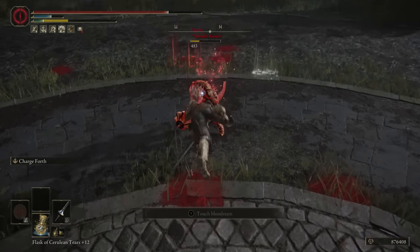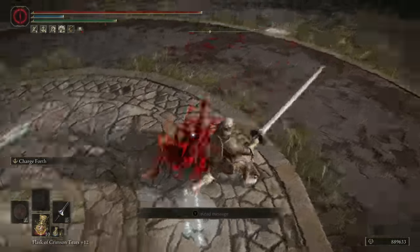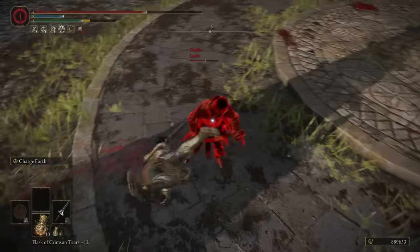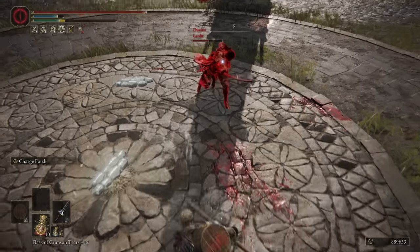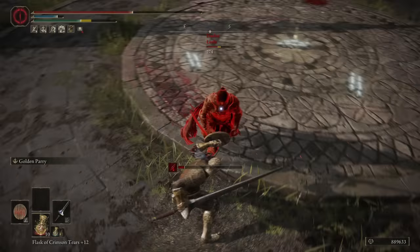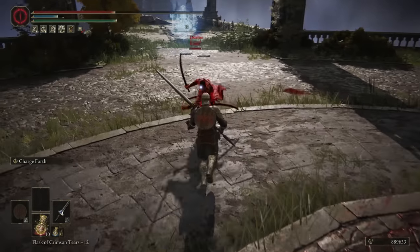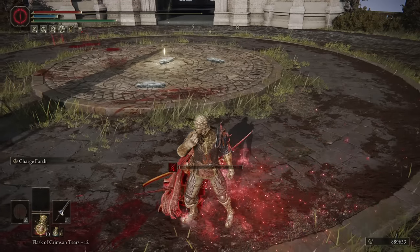Charge Forth actually isn't half bad on the weapon either — that's something I don't really see a lot of people using. It is the default skill, and you can always put it on there and still get the benefit of better scaling. This weapon also gets access to some great hammer and colossal weapon ashes like Golden Land and Waves of Darkness. Now that Waves of Darkness has had its follow-up swing patched so it can actually deal damage, it might be a viable option because people don't ever expect a follow-up.